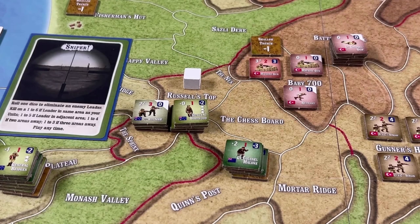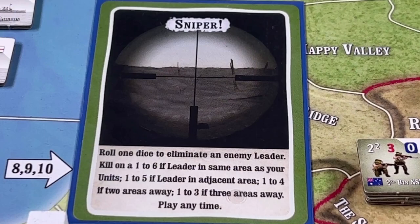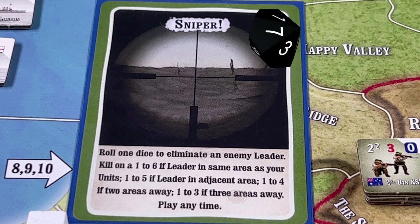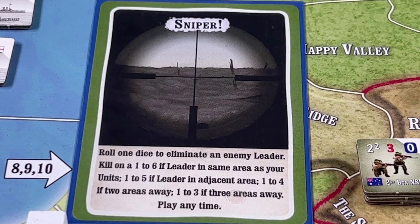The Turks play their first Sniper card, targeting General Birdwood, a leader adjacent to Turkish troops. The sniper card requires a die roll to see if the leader is eliminated — on a 1 through 5, the leader is hit. We roll 1d10 and the roll is a seven, so the sniper shot misses.